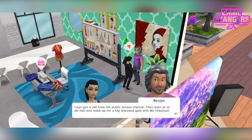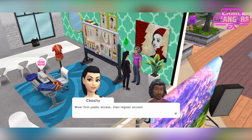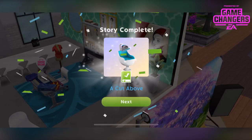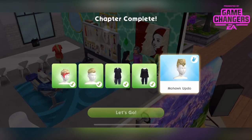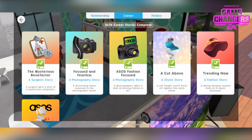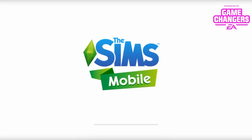Just got a call from the public access channel — they want us to do hair and makeup for a big televised gala with Mer Fabulous. First public access, then regular access. This is really going to put our salon on the map. I couldn't have done it without you. Story complete, and we got the mohawk updo — wow, that's cool! So I'm looking for the mohawk updo and the straight edge asymmetrical.